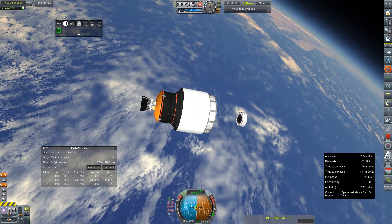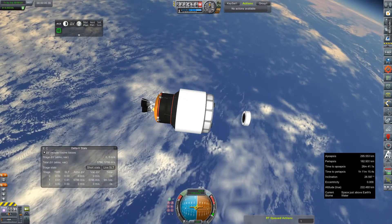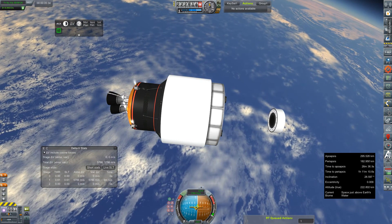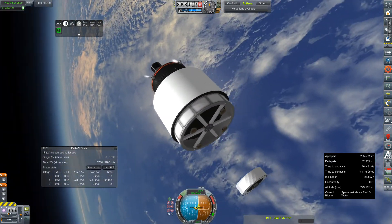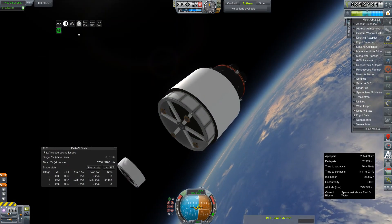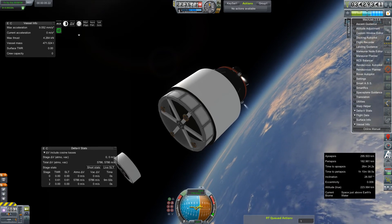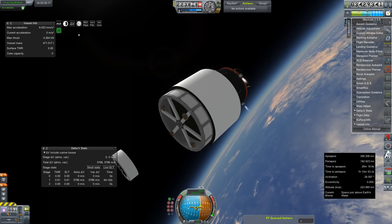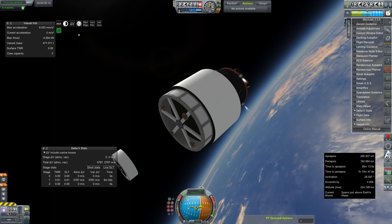And the dog is sitting right next to me — if it's not one thing, it's another. I just wanted to see how well this thing can actually maneuver. Not very well, turns out — but that's fine when you're cranking around 490 some odd tons. Actually, vessel info — vessel mass: 471 tons. So it's a little shy of my 500-ton mark.